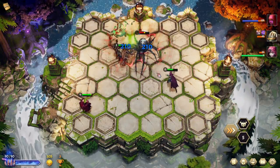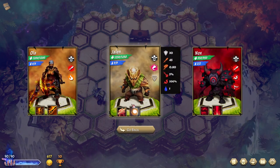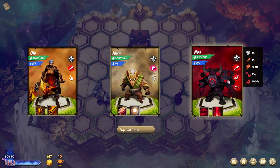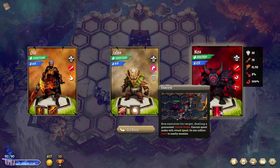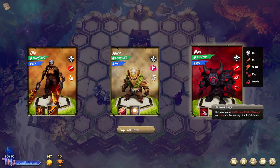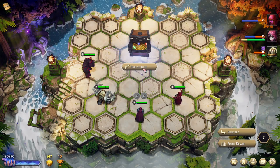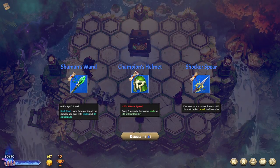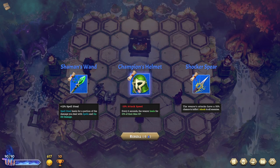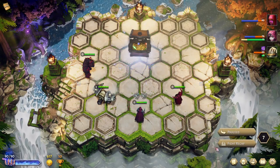We also have Jalen — when below half health for the first time, life steal. We have Yuzu. What about Nox? Two max mana. Nox executes the target dealing a guaranteed critical strike; execute speed scales with attack speed and also inflicts a bleed to all nearby enemies. 5% critical damage per bleed on the enemy, stacking 20 times. I'm sensing a crit-heal angle. There's also a minus 10% attack speed item where every six seconds the wearer heals for 10% of max HP — I don't know if I've seen that item.